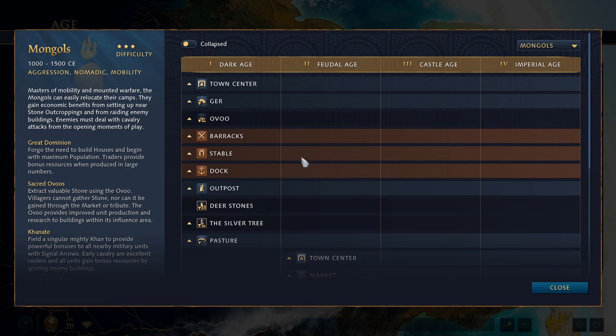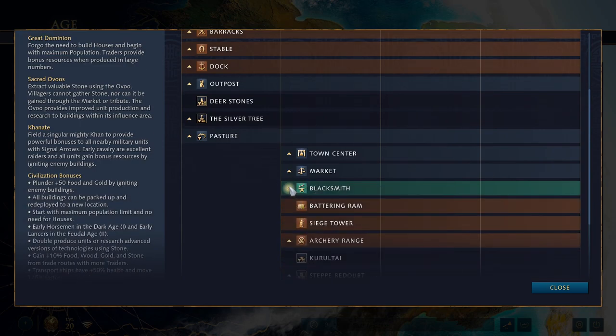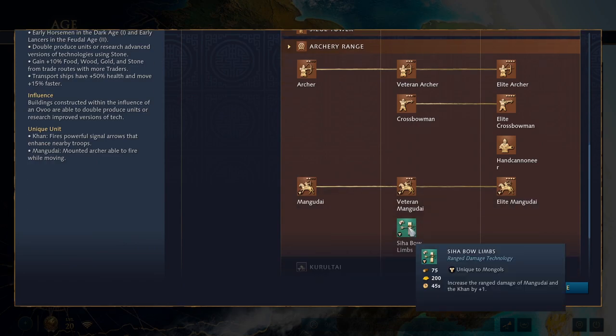The double pump system can be used for a very powerful rush, or to double pump villagers at the town center. For researching techs you can get improved versions for an additional stone cost. For example, Siha Bow Limbs increases the range of your Mangudai by one normally, but you can research a stone-cost version that increases the range by two instead. You can also research the regular version first and then pay for the improved bonus separately.